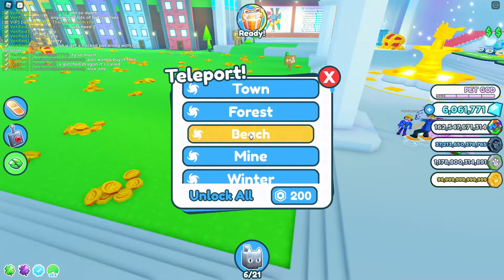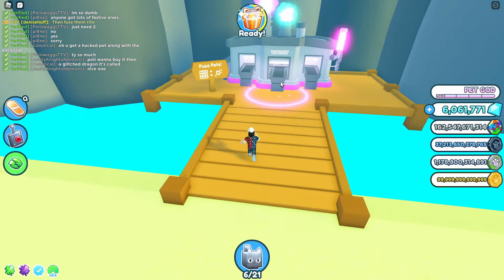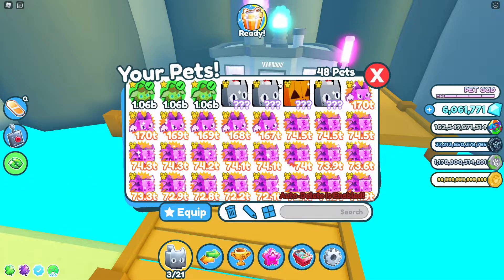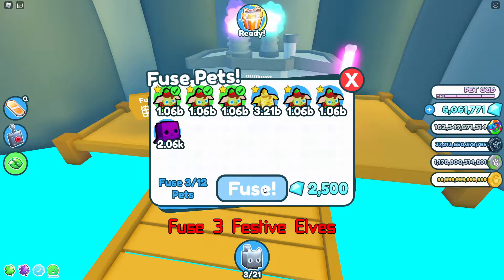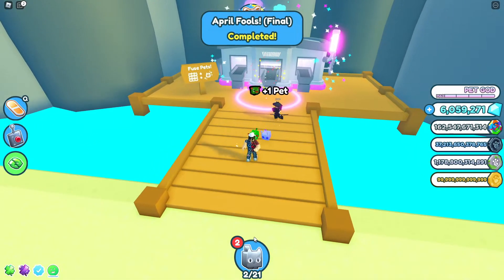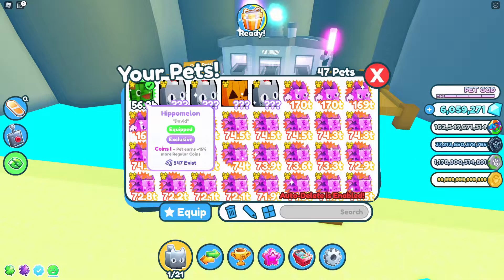Now this third step is where things get a little bit harder. You're gonna have to get three festive elves. They could be gold, normal, rainbow, dark matter — doesn't really matter. Once you have three, go over to the beach which has the fuse machine. Make sure you fuse all three together. Once you hit the fuse button you're gonna see that you have the Hippo Melon, which is actually a really good pet for an exclusive.